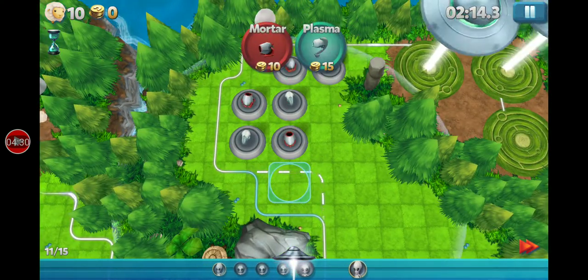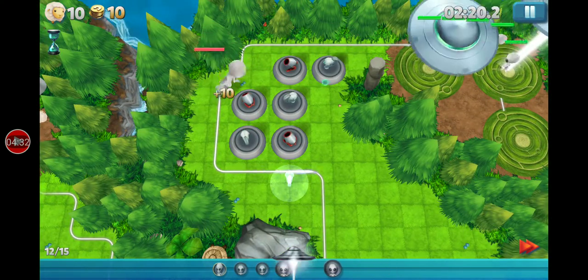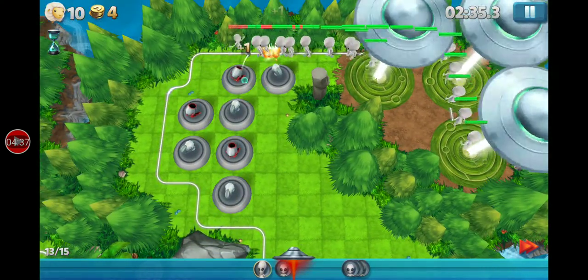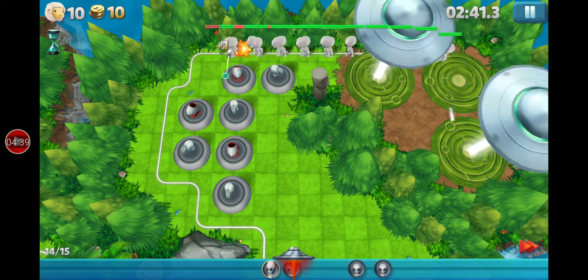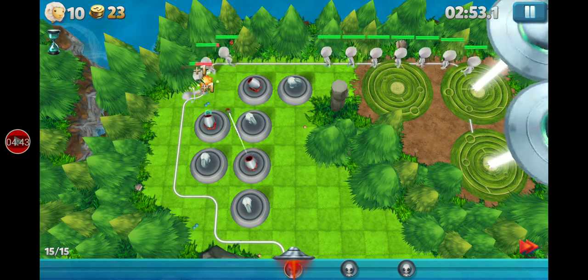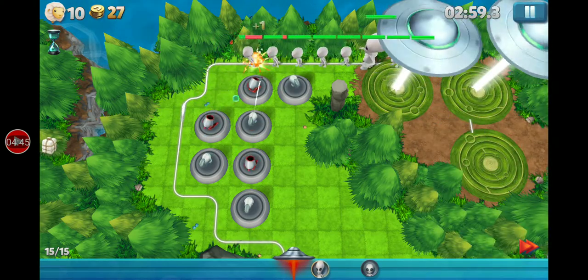Since this is pretty easy, tapping the UFO does make it go on to the next wave. Also, the waves keep on going — pretty obvious there.